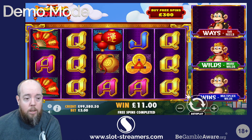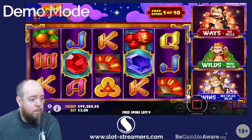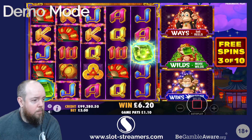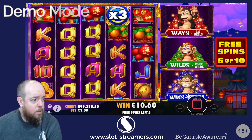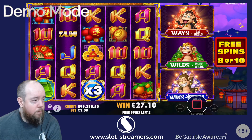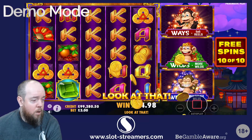I had a quick read and it looks like you're guaranteed to get two of them unlocked in the bonus, but it would be nice to get all three of them. So we've got extra ways and multiplier wilds this time. It really does feel like it's trying hard to give that third symbol.